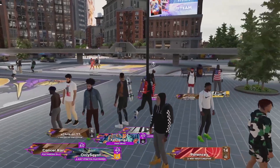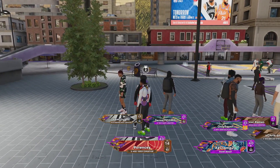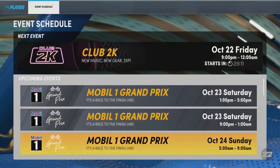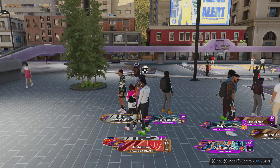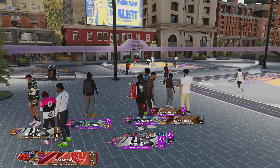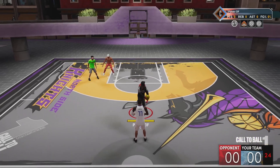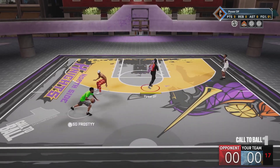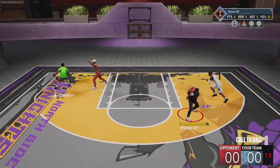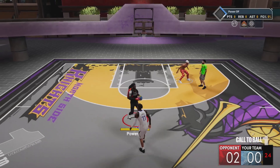Moving on to next gen — rep works totally differently from current gen. Once again, make sure you're playing all the double rep events and things like Puma. On current gen, your build actually matters for repping up. On next gen, your build doesn't matter — no matter what build you are, you can rep up the same as long as you do the right things. What next gen rep mainly goes off of is teammate grade. Wins are also important — on current gen you can kind of lose as long as you get in your lobs. On next gen, if you lose, you're getting no rep. So you have to make sure you win these games.